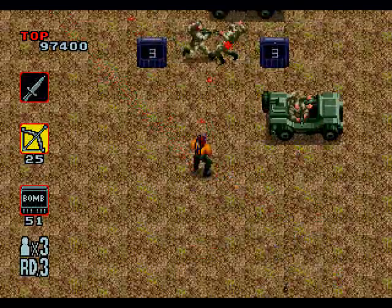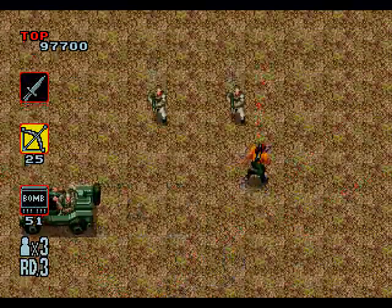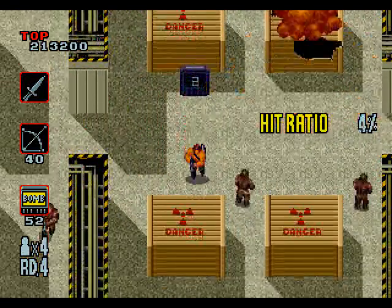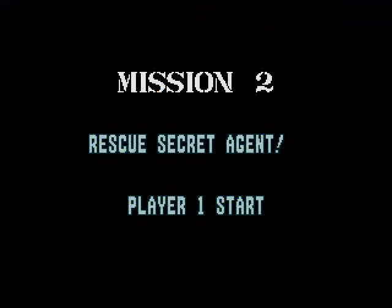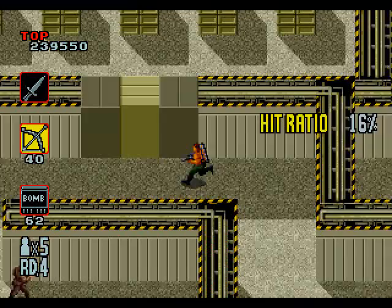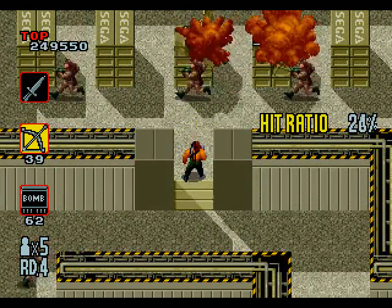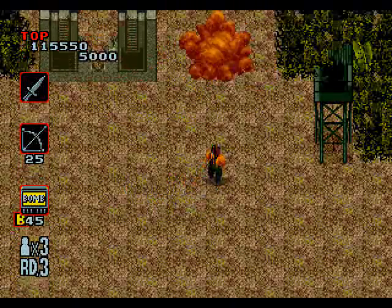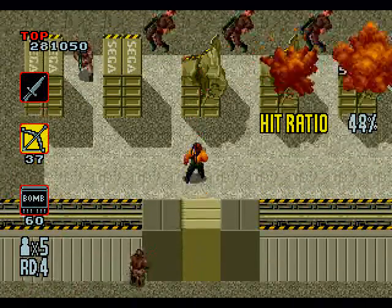When I look at the gameplay, it kind of reminds me of Mercs for the arcade and the Genesis. Both Rambo 3 and Mercs have an exciting frantic pace where the bad guys keep on coming and you have to mow down as many of them as you can. However, there is a feature in Rambo 3's gameplay that makes it different from Mercs, and it's one that I like a lot. Namely, the game allows you to perform special tasks in certain levels. For example, in the second level, you have to rescue a secret agent and escape from a dungeon before it blows up. And in level 4, you have to destroy a certain amount of enemy weapons. Also, in levels 1 and 3, you have to destroy a gun wall to proceed to the next part. These tasks help prevent the game from becoming too repetitive.